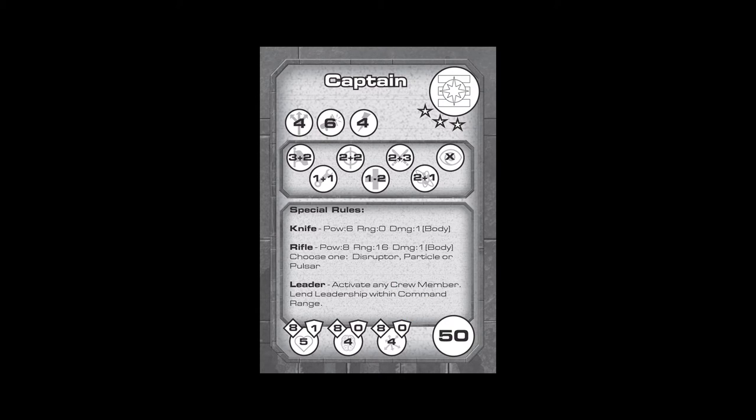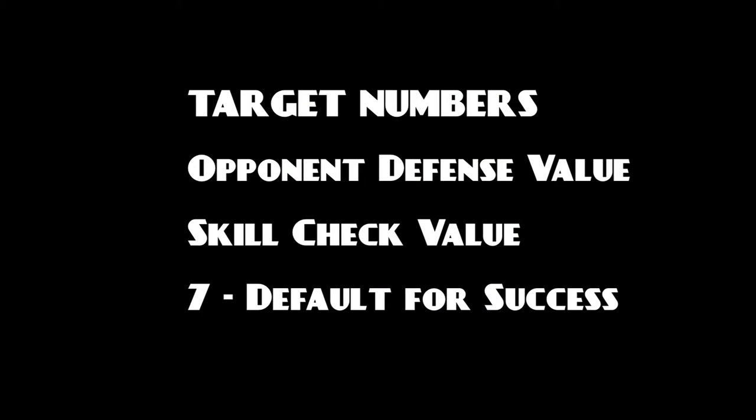Counter Blast uses a dice pool system for determining outcomes during the game. The majority of dice checks are made using skill ratings. For example, a lancer captain who makes a leadership check rolls dice equal to the first number in the leadership skill circle. For each die roll, the second number is added to the result, and each result that meets or exceeds a target number is considered a success. Target numbers vary based on what the model is attempting to do, but if one is not specified, the default of seven applies.